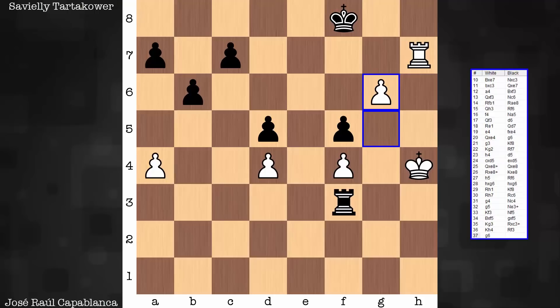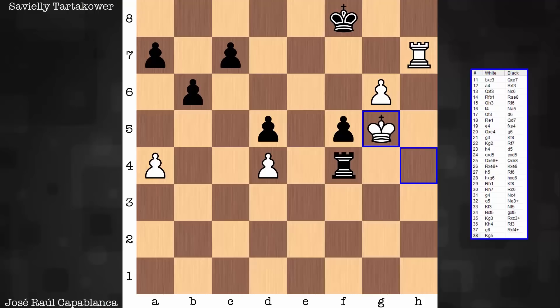And now pawn pushes. Rook takes. F4 — another pawn goes down with check. King g5. And rook to e4. It's important that the rook not get too greedy. Taking on e4 in this position allows a super strong post. The idea here is not to take f5.